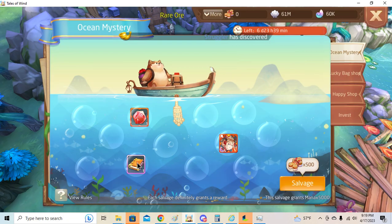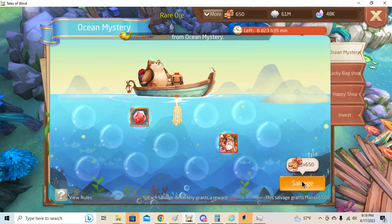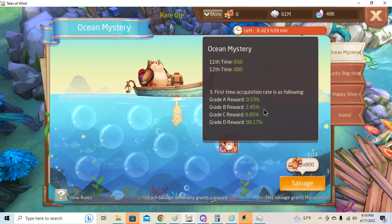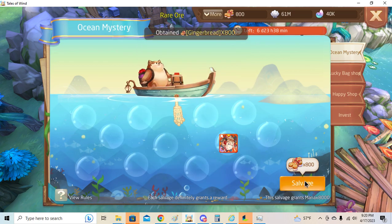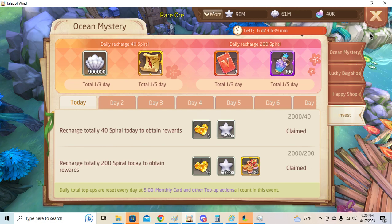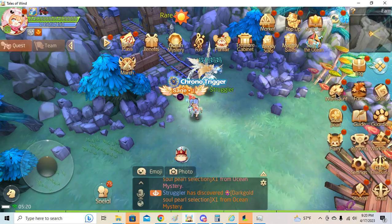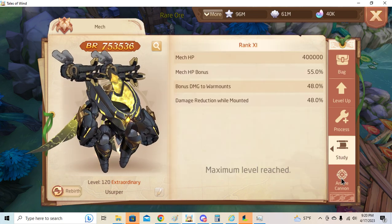Dark gold soul pearl. That's exactly what I expected — full pity. Expected. Oh well. At least I can improve my mech. Mech: sturdy, arcane, cannon.